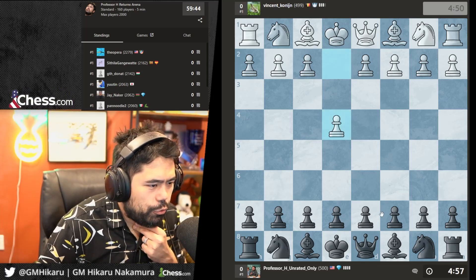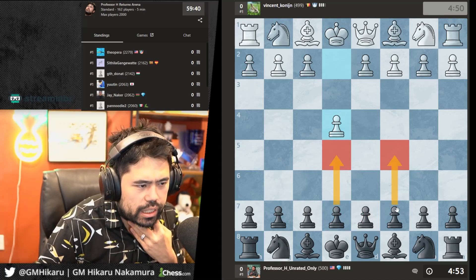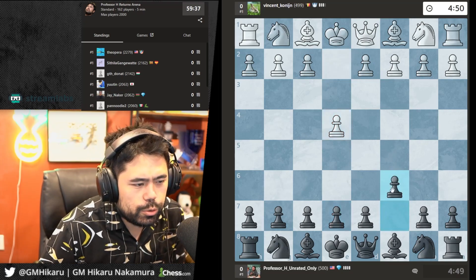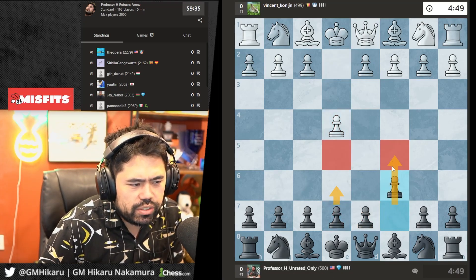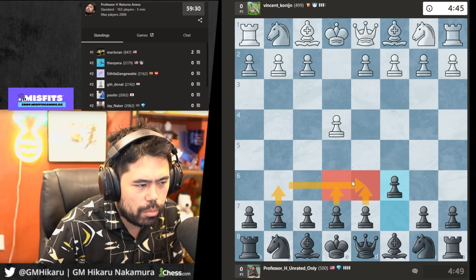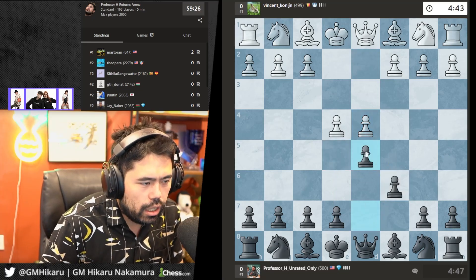We get e4 on move one. At the lower levels I really only recommend e5, c5, or c6. Any other move you can't play. I do not recommend the French, I do not recommend hyper systems like the Modern — they give your opponent too much space. You've got to go e5, c5, c6, nothing else.